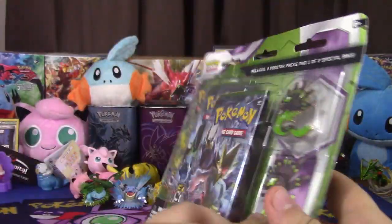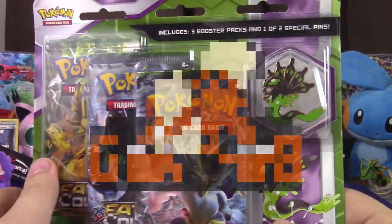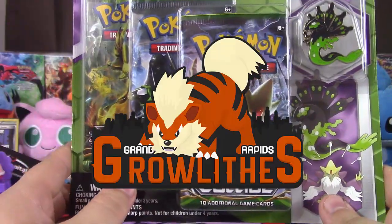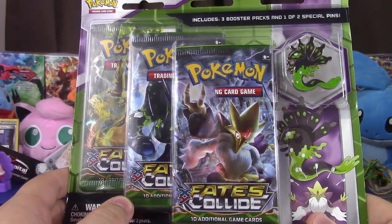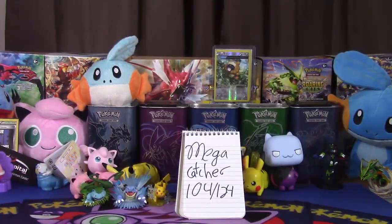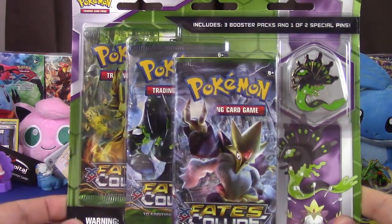This week we are facing off against SuperDuperDanny and her Grand Rapids Growlots. We're facing off with Fates Collide and we are away this week, so we only have one competitive pick, which is Mega Catcher, number 104 out of 124. So let's get cracking into this pack.